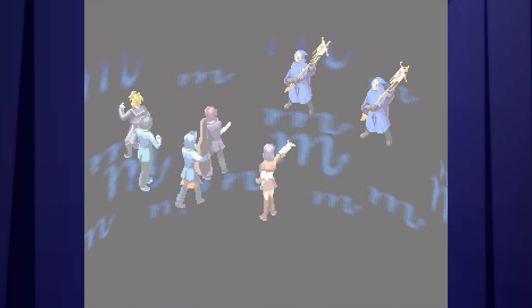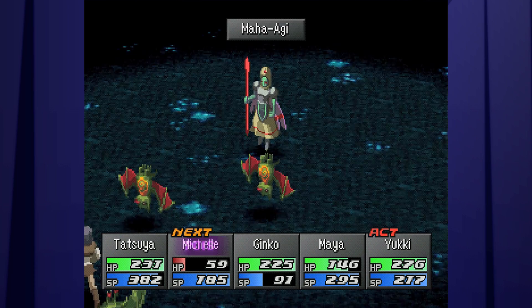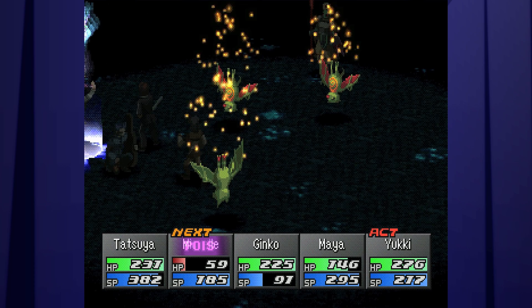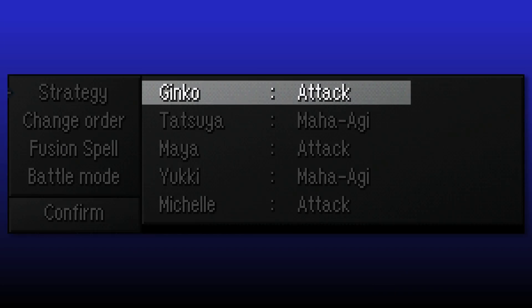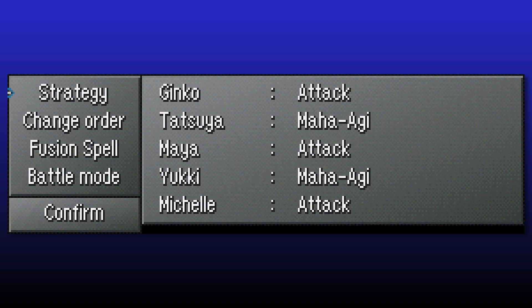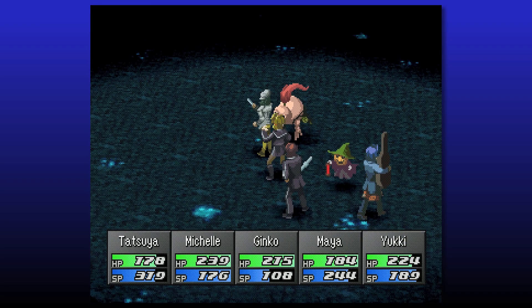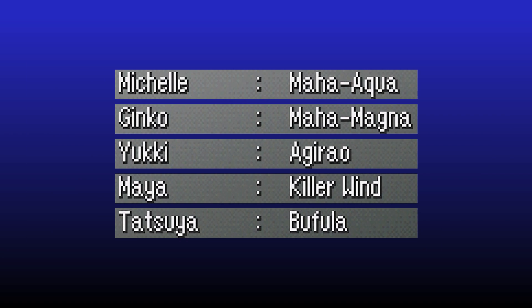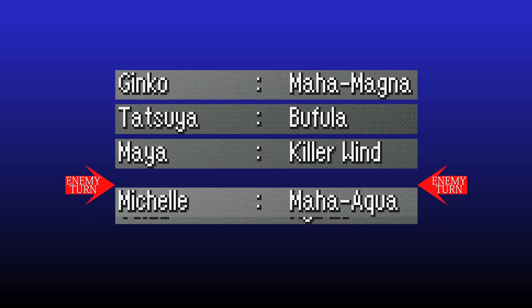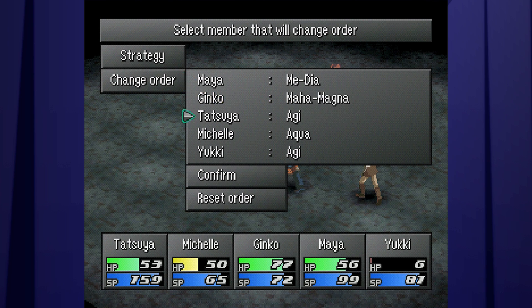Innocent Sin's battle system has a different flow to most turn-based JRPGs of the time. Instead of selecting each character's actions at the beginning of the turn and then letting the battle play out, we have what could only be described as an auto-battle menu. The strategy menu allows you to select each character's actions in any order you wish, and Start Battle will repeat these actions until you cancel it. You can interrupt turns at any time, and the new turn order will be reflected in the strategy menu. You can manipulate this turn order yourself, although you can't make your slowest character go before your fastest without also putting them at the back of the turn order, giving enemies the advantage.